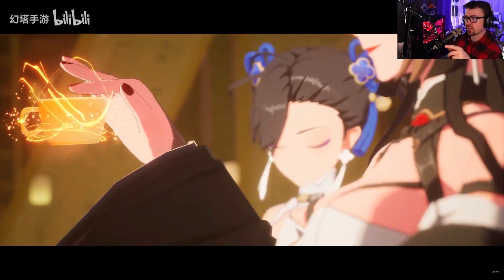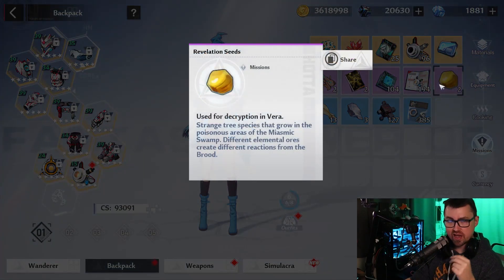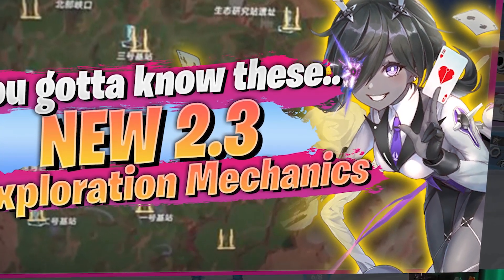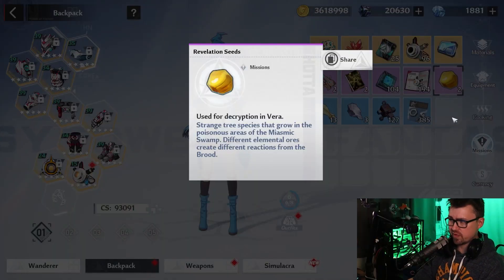Yo, what's up everyone, Kiros here, and today I'm going to show you how to do the cheese. This is to take down the egg boss that you need in order to fertilize these seeds. I have a whole other video on how to do these mechanics in a little bit more detail, but I wanted to keep this super quick on how you do this and how you kill the boss solo in essentially under about five seconds.